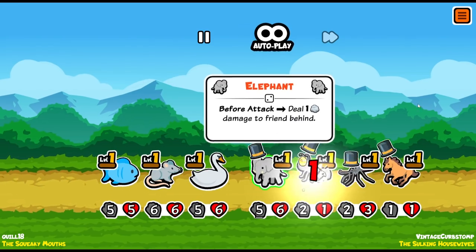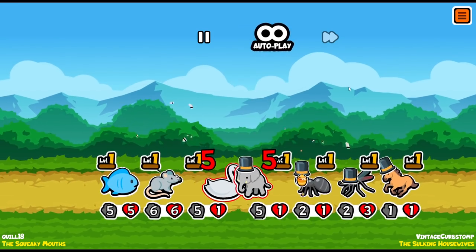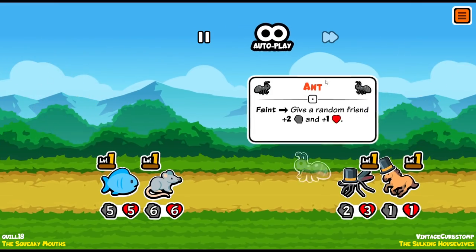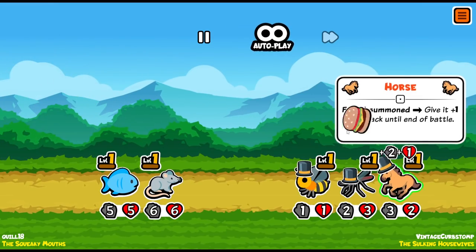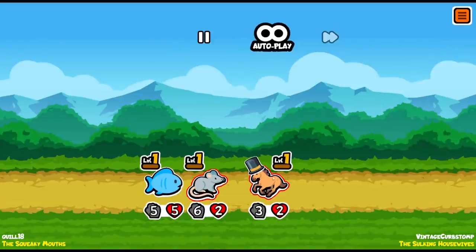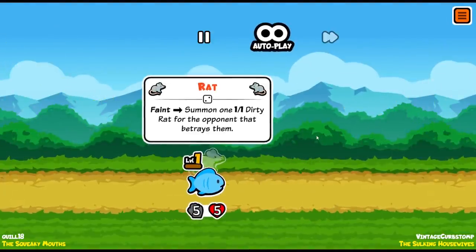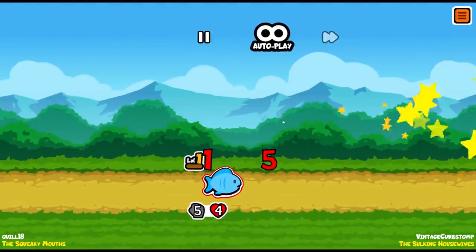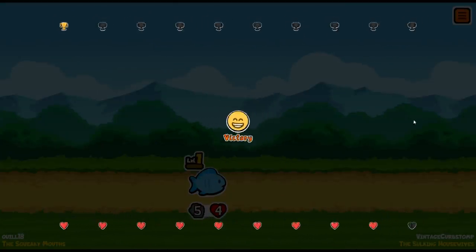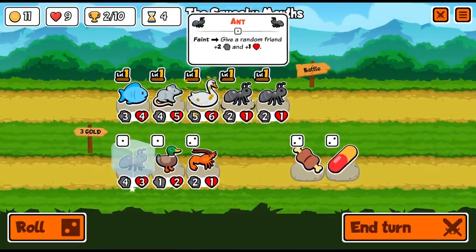Let's go — giving some stats down the line. This opponent is going to summon a honeybee, and he's got a horse which gives summoned creatures extra stats. The opponent gets the dirty rat over here, which isn't really a problem for us at all. We defeated the Sulking Housewives — excellent!